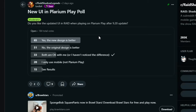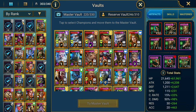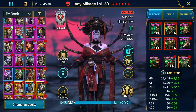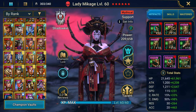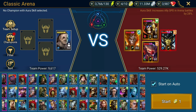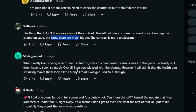Do you like it, do you wish they never did it, do you wish they focused efforts on other things? One viewer says the left column icons are too small — if you bring up the champion vault the icons are much bigger and the contrast is unpleasant. Looking at the champion vault, the icons are smaller now — it's in rows of four, which I kind of like and kind of don't. Do I want to scroll even more than needed, or would I rather have it smaller? I think your eyes will adjust.